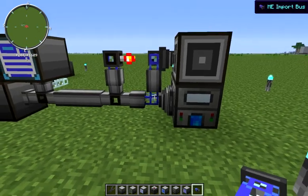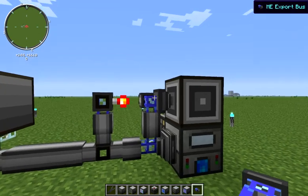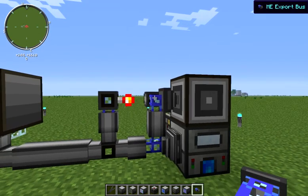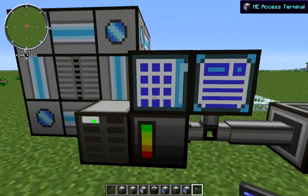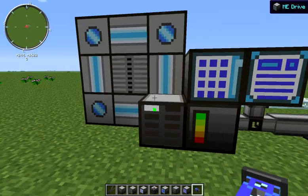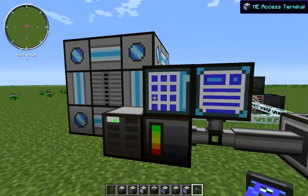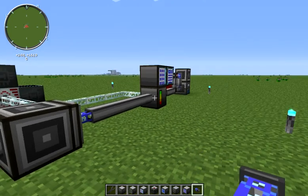If we were to set up a similar setup attached to our primary network, although without using the level emitter and export bus, we could also on-demand craft. As of right now, our primary network doesn't even have a recipe for hardened glass. So if it runs out of hardened glass, it would trigger whatever recipe we did attach to this primary network, and it wouldn't cause a conflict.